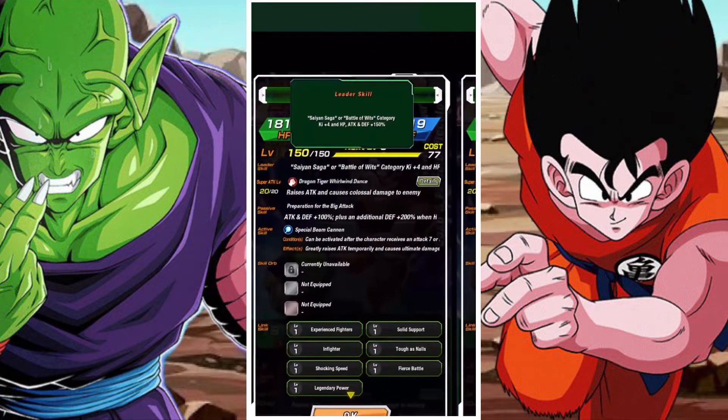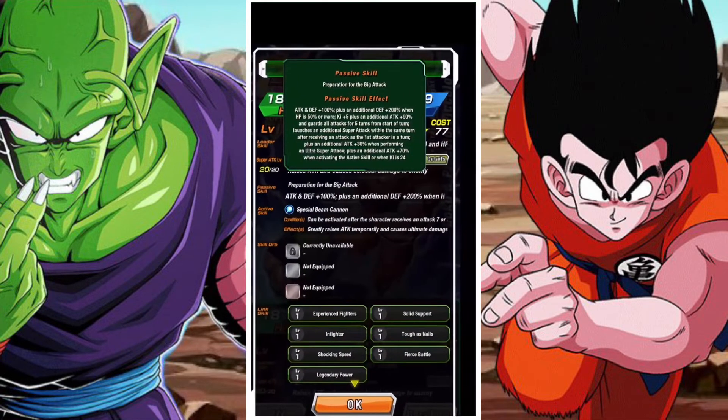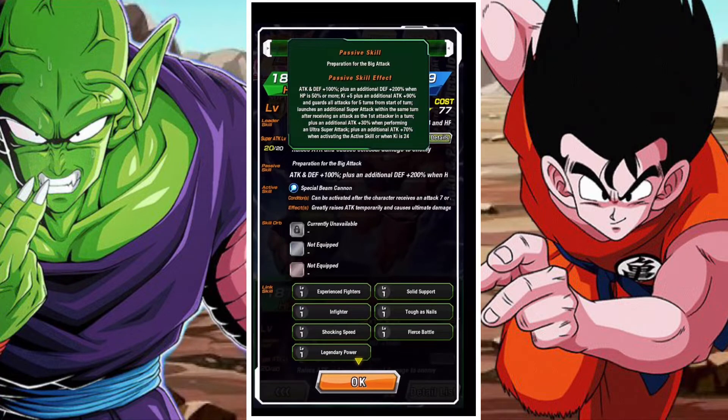In terms of leader skill, they are a Saiyan Saga or Battle of the Wits category lead, ki plus 4 and HP, attack and defense of 150%. In terms of their passive, they have attack and defense of 100%, plus an additional defense of 200% when HP is 50% or more.